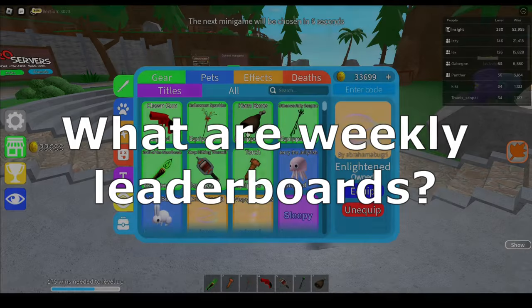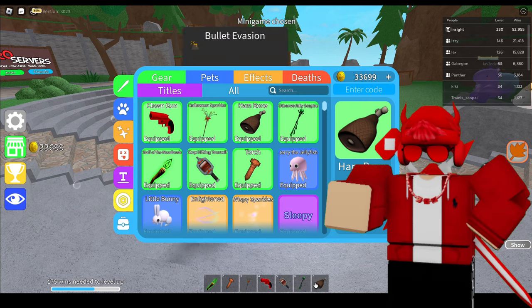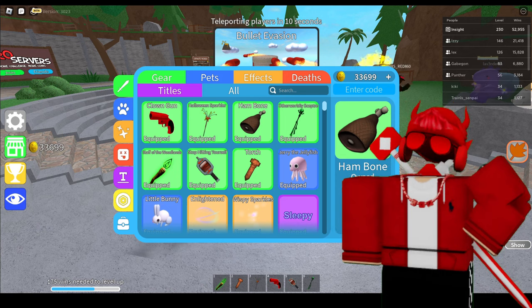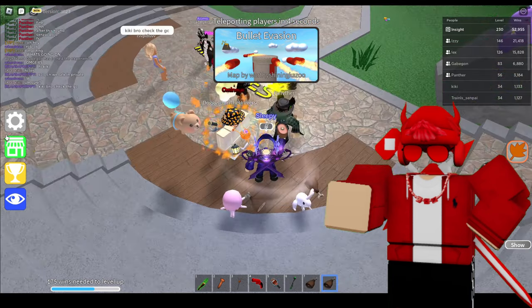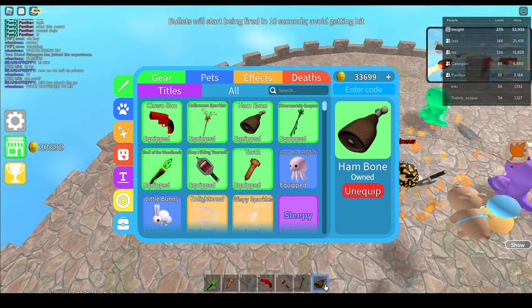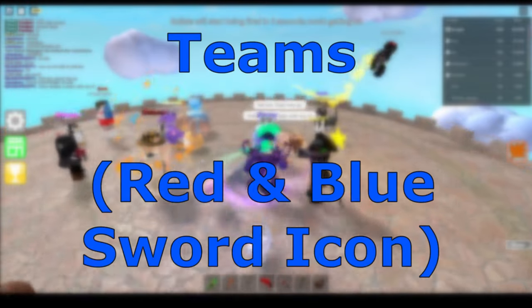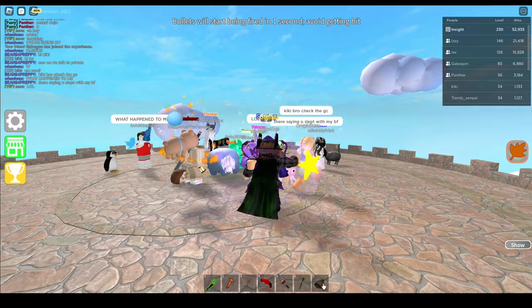What are weekly leaderboards? These leaderboards only come around when the season is active. Throughout the season, the weekly leaderboard goes through a weekly rotation. For example, on the first week of the season update, the first weekly leaderboard will have a specific minigame genre. The following minigame genres are survival, racing, versus, teams, controller, and luck. Every single minigame has their own genre.